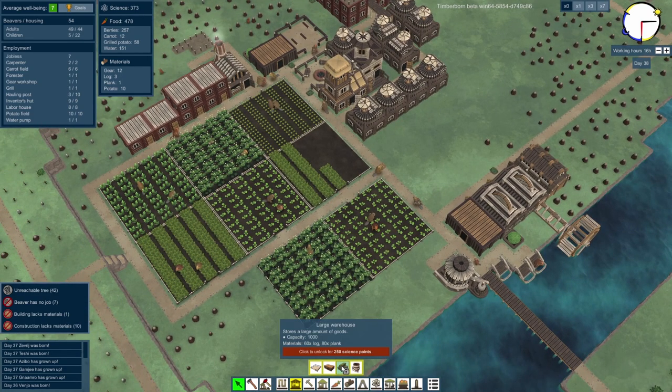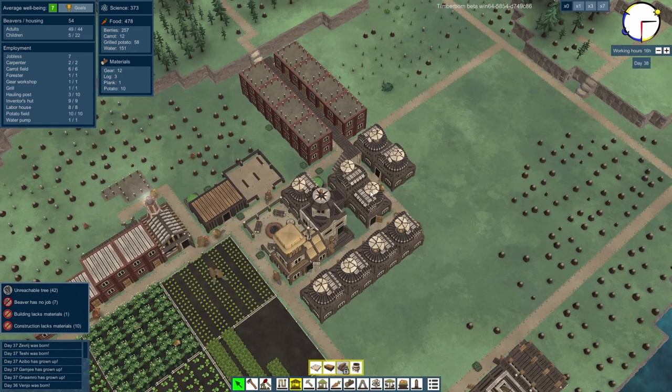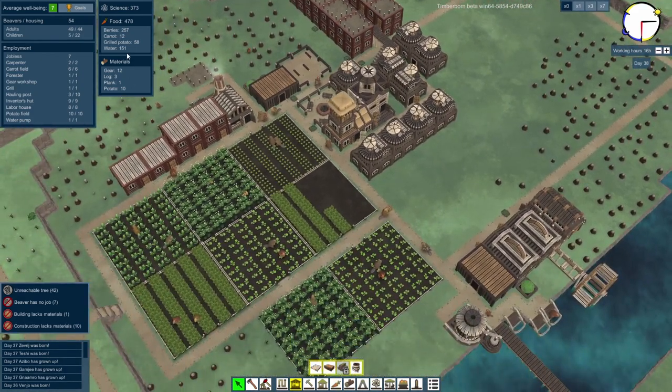It might be worth using 250 science points to unlock the large warehouse — we've added more inventor huts, the brainy quarter has become brainier, and we've got 373 science points. So why don't we use 250 to unlock the large warehouse? That's that done. We can probably have one large warehouse to deal with what we need for a long, long time.